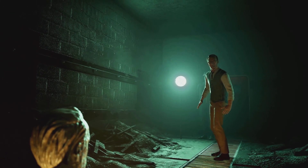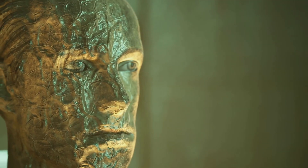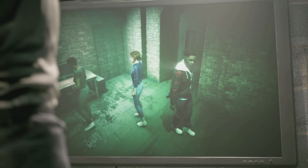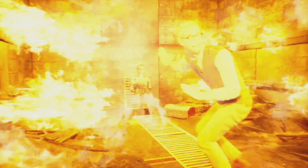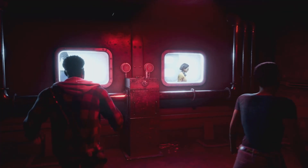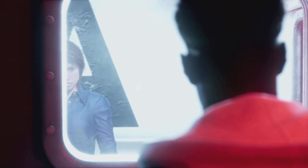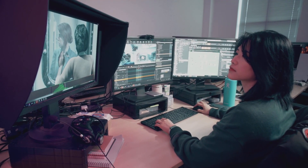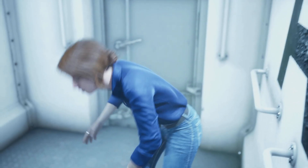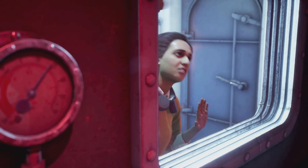The last lighting type covers all the rooms designed to be slaughter stages. Killing is like creating art to Dumet, and he wants all his works presented epically — with audiences, classical music, and beautiful lighting. Unlike the other areas that have more neutral-colored lights, we artificially light these areas with either theatrical lighting or high-contrast saturated lighting setups, so that players know something is going to happen.